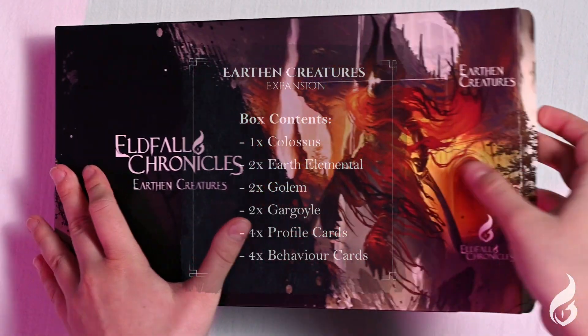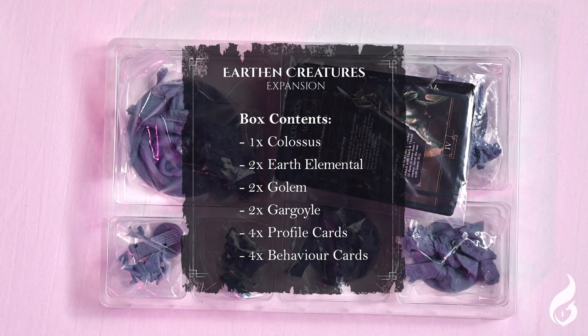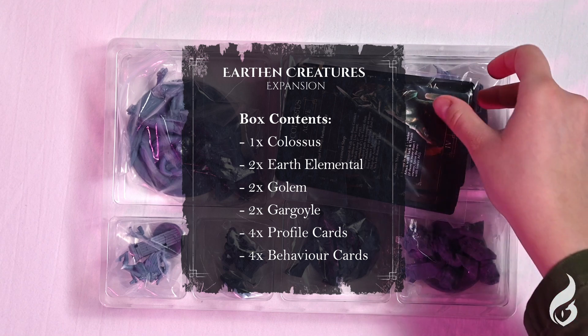Moving on to the Earthen Creatures expansion. Inside are four creature cards and four hostile cards of the creatures, along with the seven miniatures.